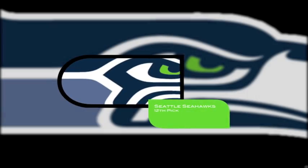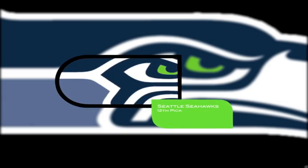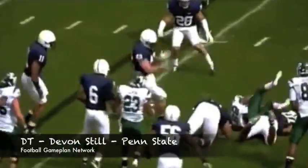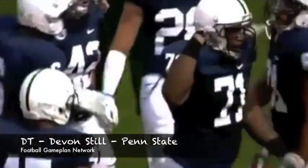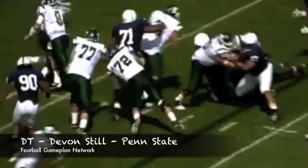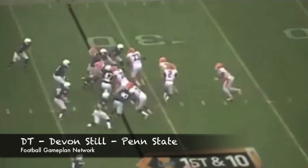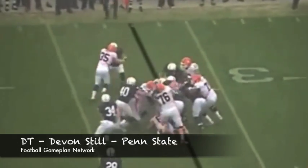The Seahawks are coming to this draft with a couple of needs. I'm going to go with one need: the defensive line. I'm going defensive tackle Devon Still. You team him up next to Brandon Mebane and that defensive interior will be ferocious. By adding this Nittany Lion to the defensive front four, they're going to get push from the interior and that's going to free up more one-on-one opportunities for those outstanding defensive ends.